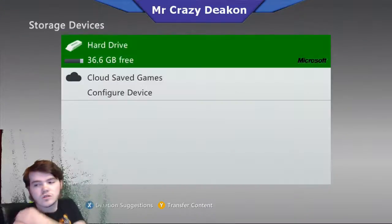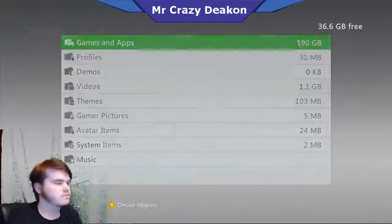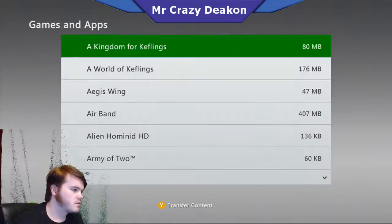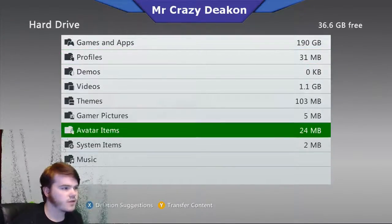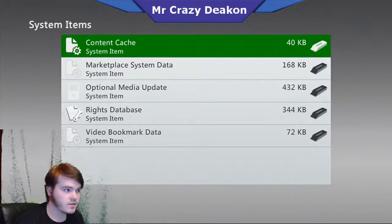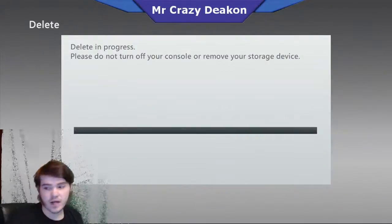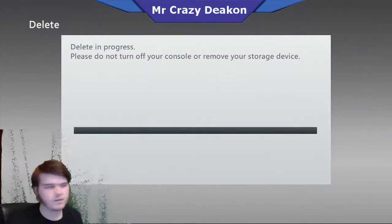Then you go to your storage. When you get to storage, I'm going to do a few things. First you want to go to system - you go and click on your content cache and delete it.